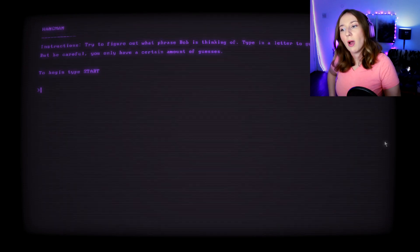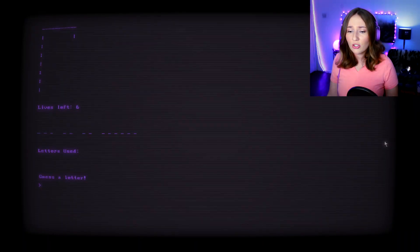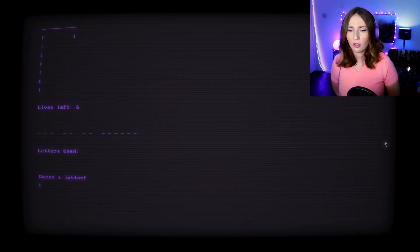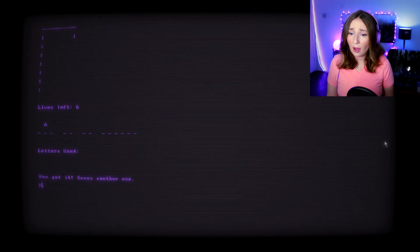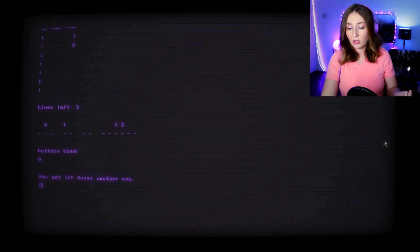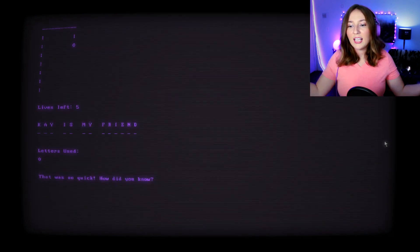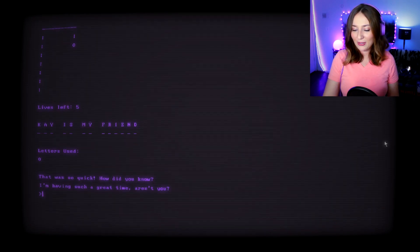Let's play hangman. 'Instructions: try to figure out what phrase Bob is thinking of. Type in a letter to guess, but be careful — you only have a certain number of guesses.' There are three, two, two, four, and six-letter words. I'll go with A. There's only one A. Let's do S — okay, K is my friend. 'K is my friend! That was so quick, how'd you know?' I'm having such a great time! 'Aren't you?' Yes, Bob, we're having a good time.